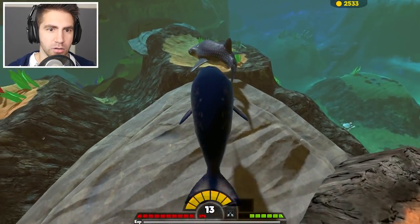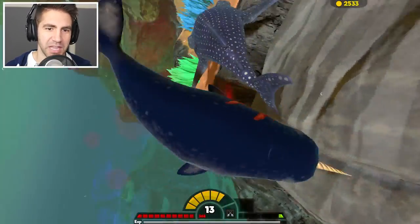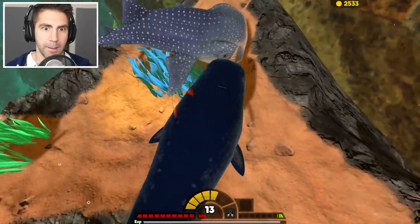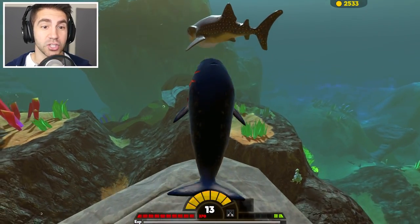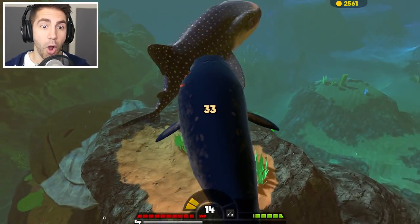Get back here, you crazy whale shark — don't be eating my food! Go back and forth. You can't swallow me whole. He only does two damage — it's like he doesn't have any teeth, it's all mouth. Keep getting him. Back and forth. His mouth is wide open — that mouth is huge. I'm really glad he can't swallow me whole. Now we're getting somewhere.